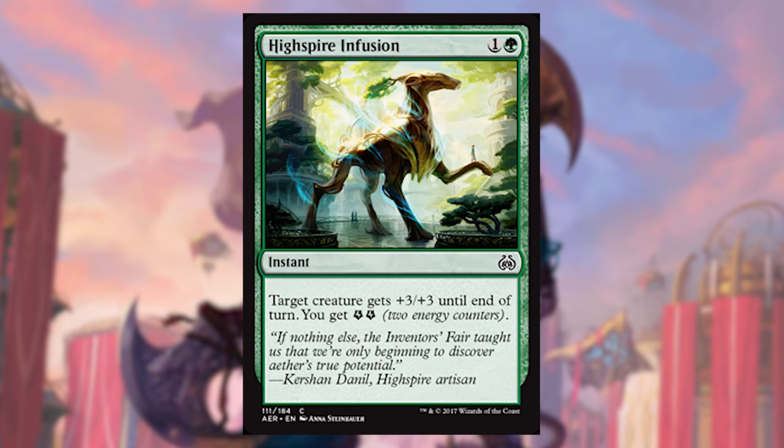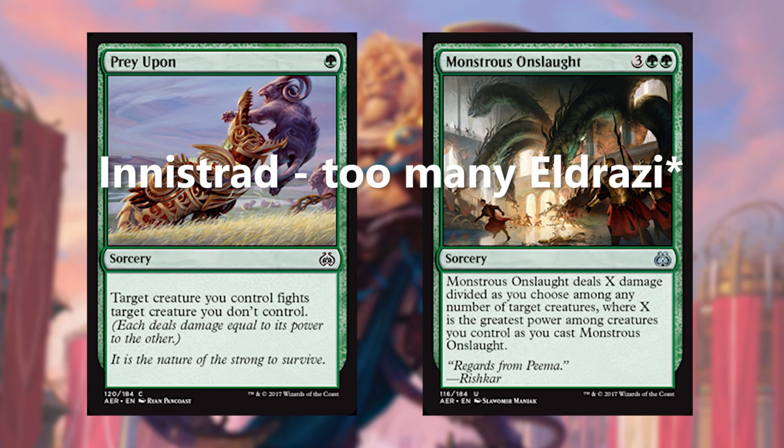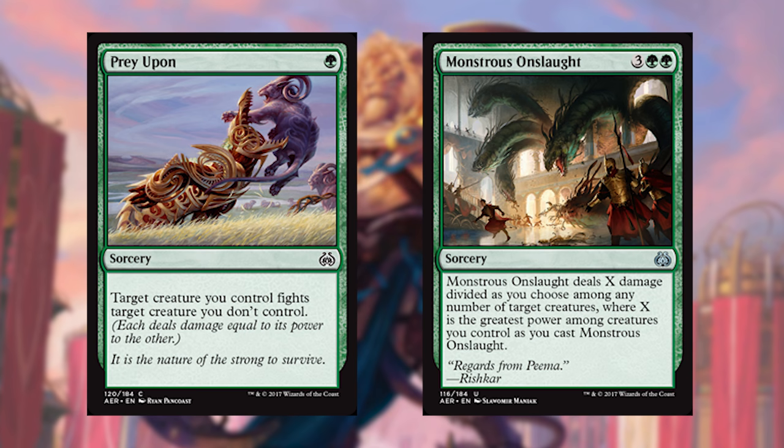Next up is High Spire Infusion, which is just one of those green combat tricks. It's completely reasonable for its mana cost, and it's got that energy upside, which is sweet because you always have a way to spend it in this format. We get two removal spells: Prey Upon and Monstrous Onslaught. Prey Upon is great here because the green stuff in this set is just big on average, so you should be able to kill their creature and not lose yours. Monstrous Onslaught requires a decent creature out, but with those big creatures it will completely obliterate their board state — the upside is really high.